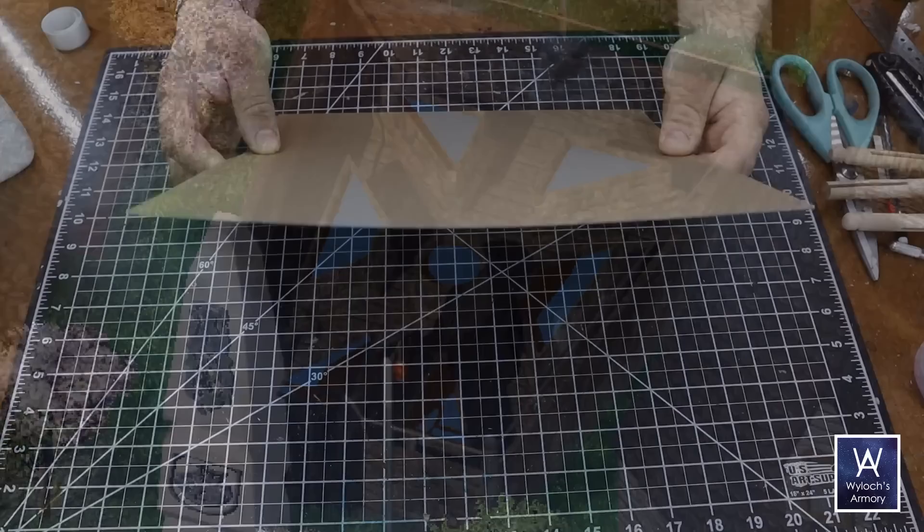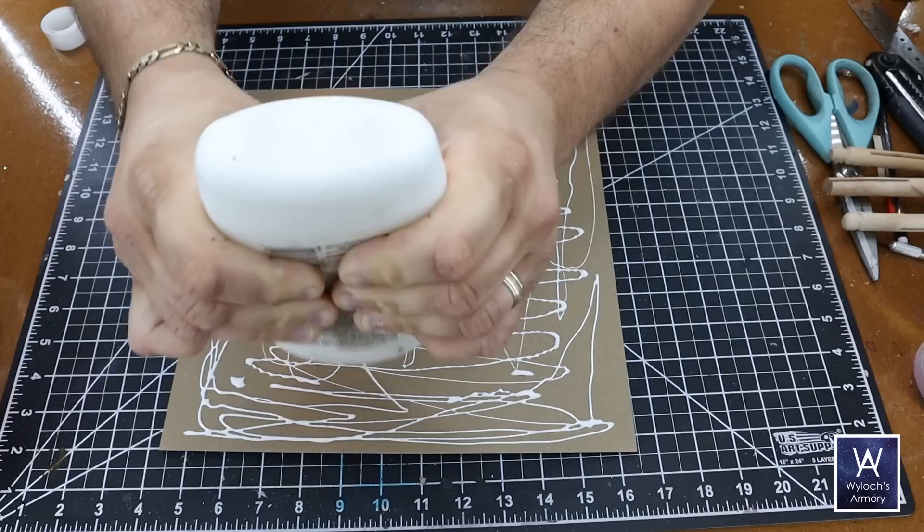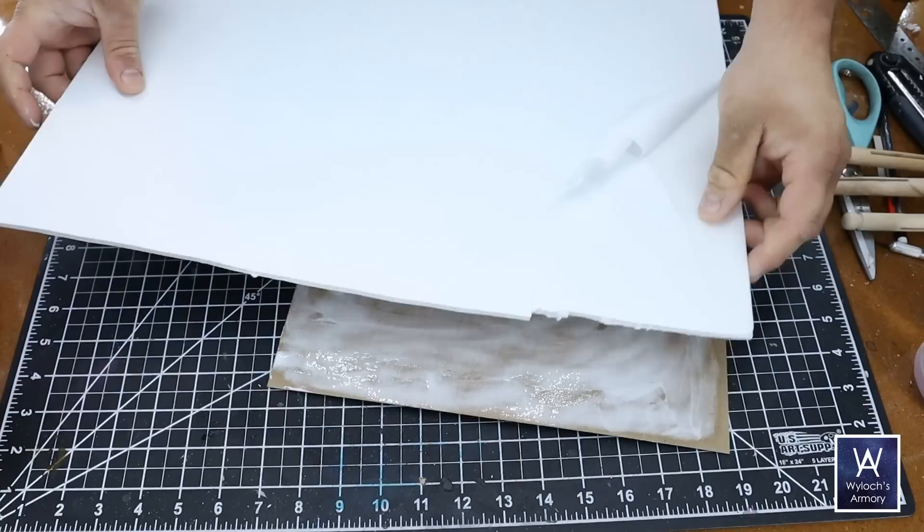This is graphics medium chipboard — the brownish grayish stuff you find at the back of a legal pad, but you can buy in bulk. We're going to take this and some foam board from Dollar Tree; the paper peels off easily, but if you can't find this brand, soak it in water and the paper will peel off. I'm going to bind these two substrates together with white PVA glue, evenly spread out.